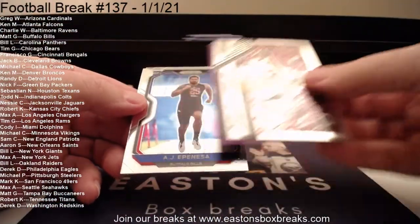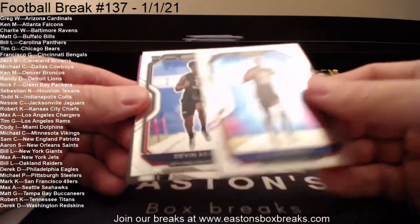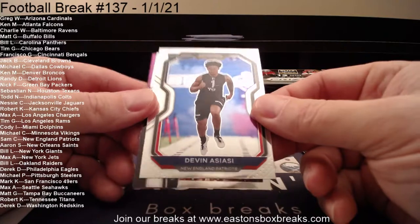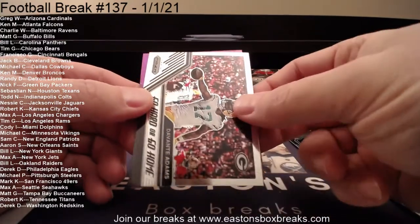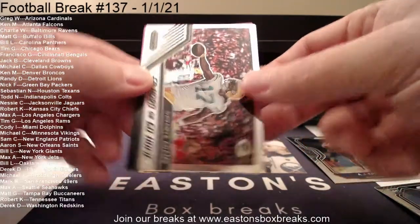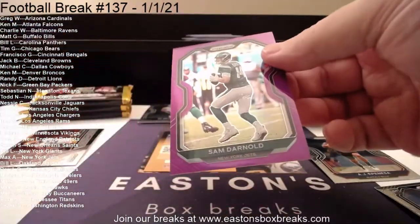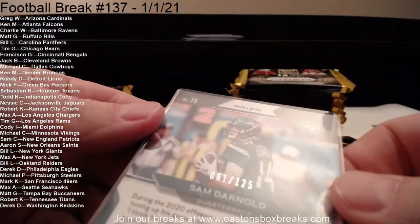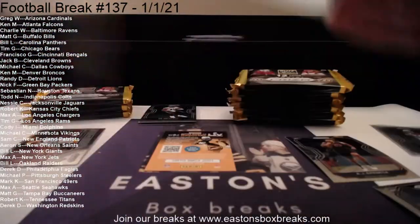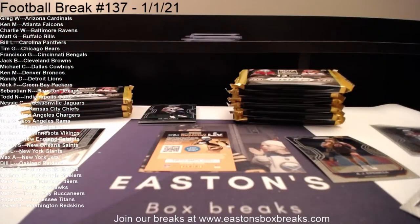I'm going to pull the rookies from the back to the front. We will start with A.J. Epinesa — that's going to Buffalo and Matt G. Our next rookie: Devin Asasi, going to the Patriots — Patriots are owned by Sam. And then going to the New York Jets, this is going to Max: Sam Darnold, 61 of 125. You get the Chargers, you get the Jets too, right Max? But you know the Jets hit our brakes.